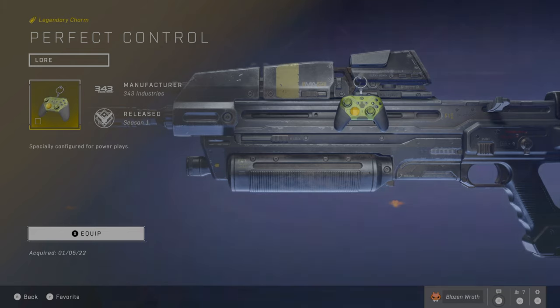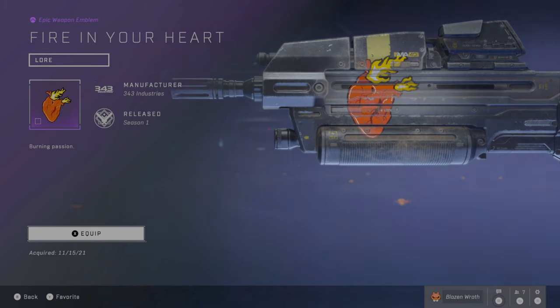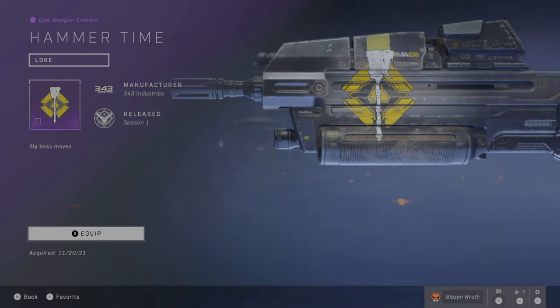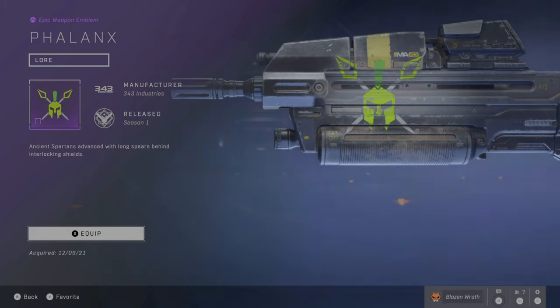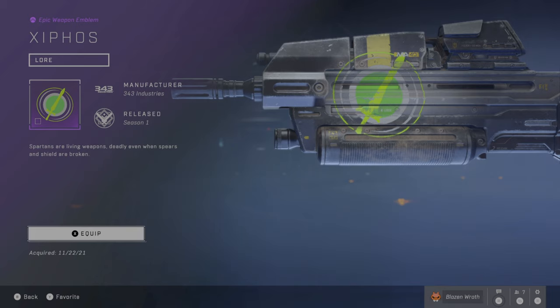Moving on to Weapon Emblems. Some of these you'll see repeated from the Armor Emblems. Here's the Phalanx Weapon Emblem — this is related to the Adrenaline Weapon Coatings, so from Monster Energy. Again, very probably one of the rarest items in the game. Here's the Xyphos Weapon Emblem — again, related to Monster Energy and the Adrenaline Weapon Coatings. Very rare.